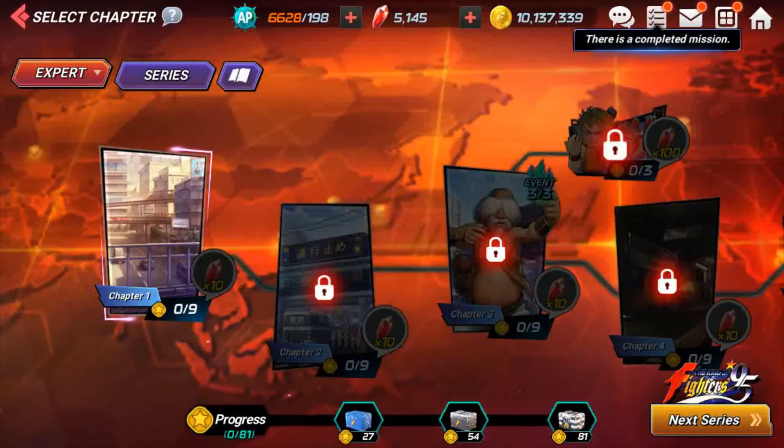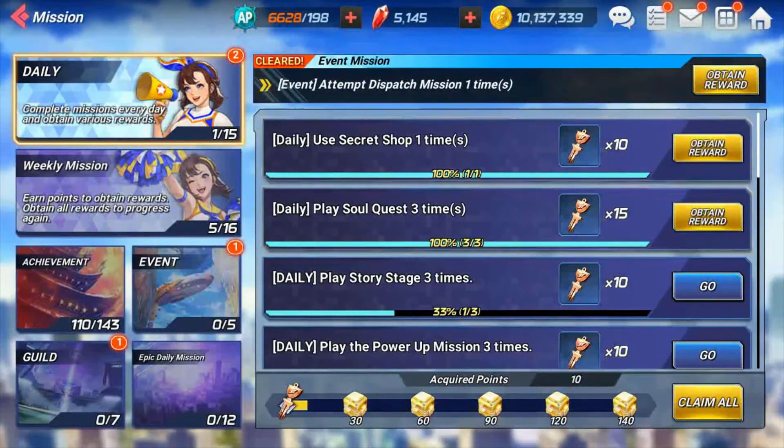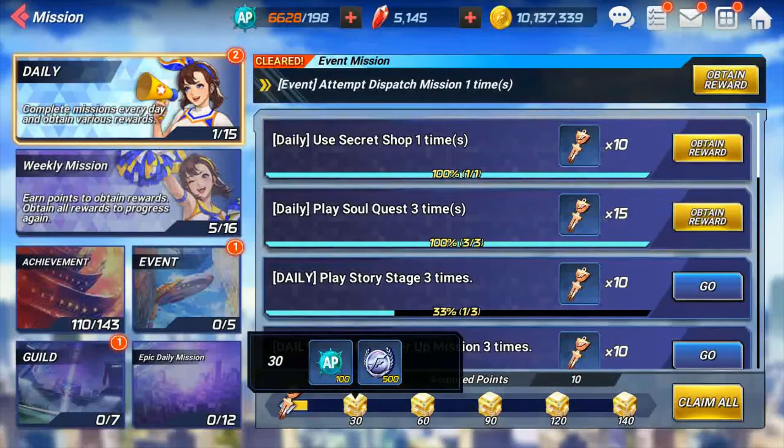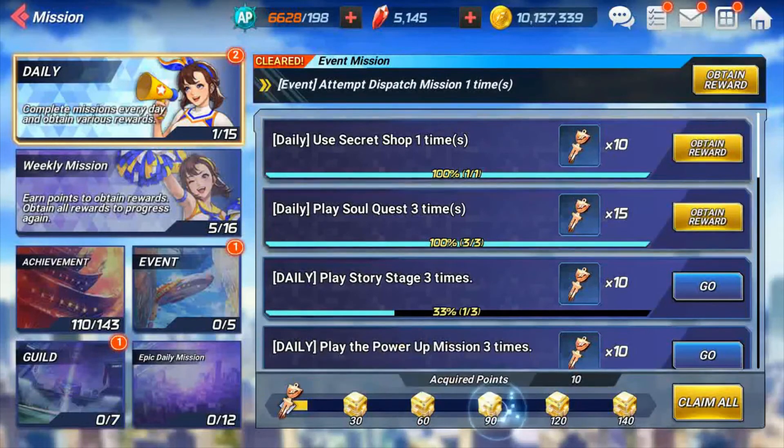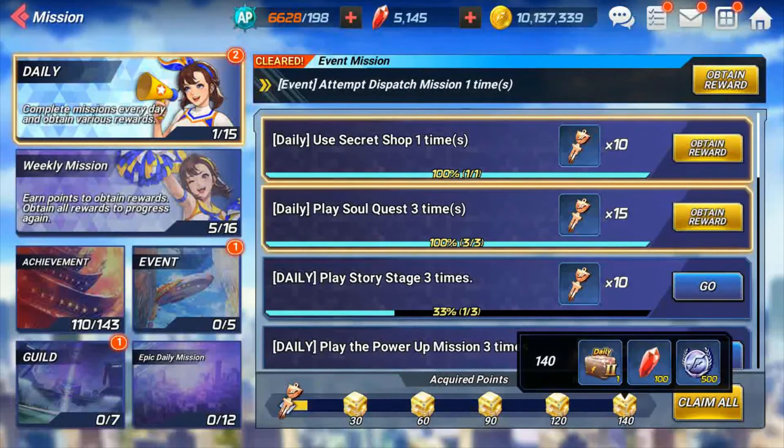The second way to get gems is daily missions. Each day you get 50 here, and then an additional 100, so that's 150 every day. 150 times 7 gives you about 1,050 gems per week — easy. Make sure you do these every single day.